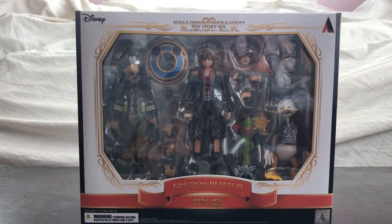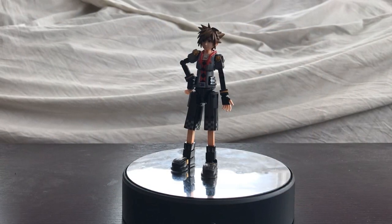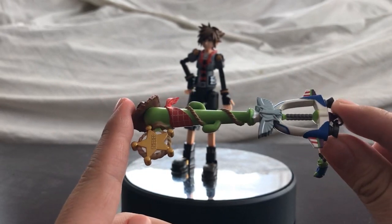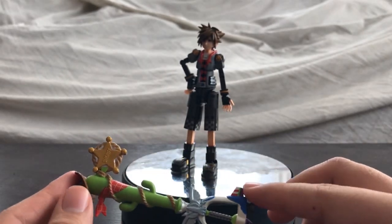Here we have Sora right out of the box. As always on this channel, we look at the accessory count first before the actual figure. Sora comes with two real accessories. First up is the keyblade — it's the Favorite Deputy, also known as Infinity Badge in press releases and early demos. That was honestly a better name; not sure why they changed it.